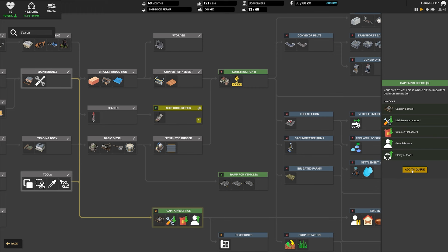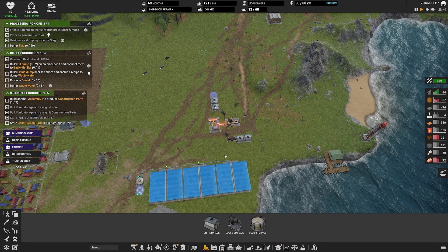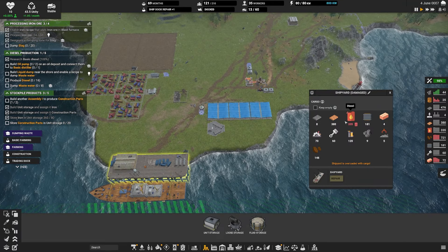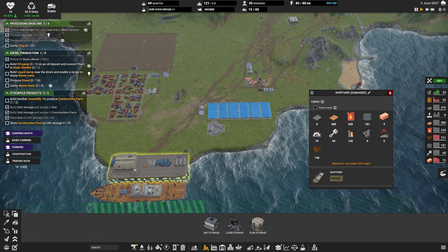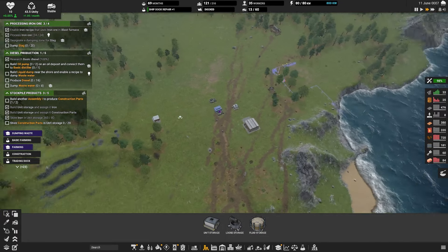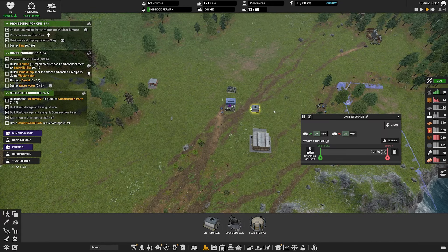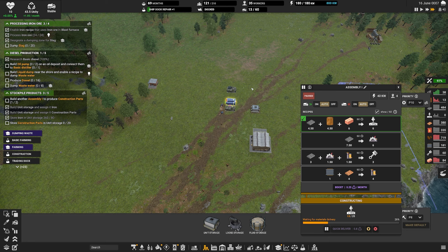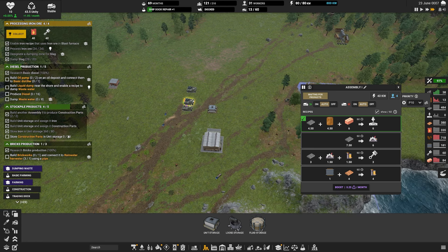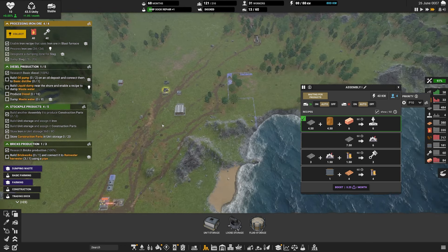Where does slag come from? Oh, it comes from down here - this produces slag. It's currently not producing because it's waiting on the extra storage. It has a little bit of slag in store. As it comes out of that side, the trucks will get in there and collect it should they need to. That's not a problem.